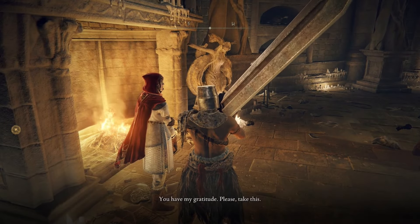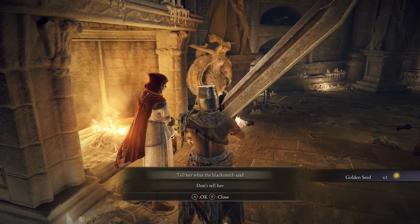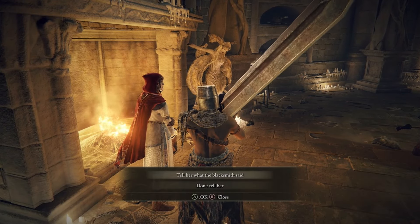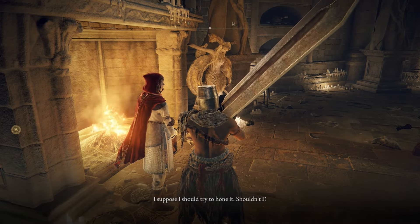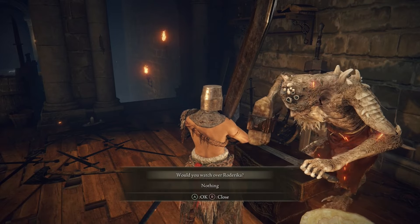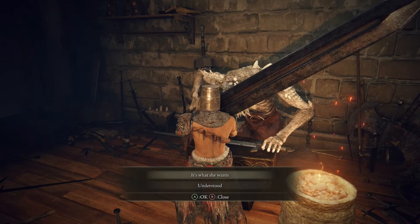She'll tell you she's looking for her purpose, and Hewg will say it's absolutely crazy for him to take her on as an apprentice. Keep talking to Roderika and Hewg until you get the option to tell her what the blacksmith said. Exhaust all of her dialogue, then head back to Hewg. Ask him about Roderika and ask him to watch over her. Keep talking until you get the 'it's what she wants' dialogue and select that option.